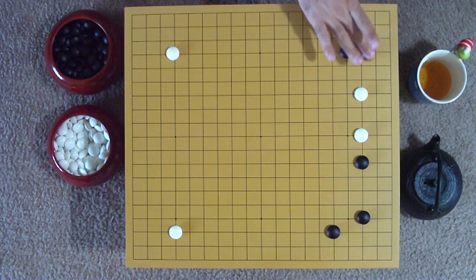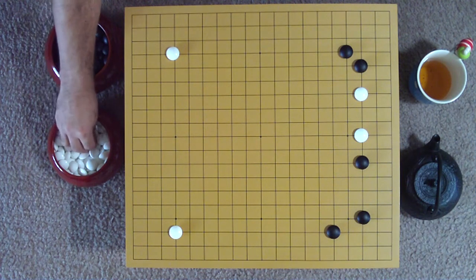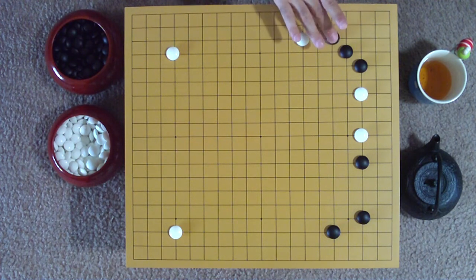Black strengthens the upper right corner with a diagonal move on the third line, blocking white's advance into the corner. White then pressures the corner from the other side, along the third line, with a large knight's approach. Black again seals that side of the corner with a diagonal play to the third line.